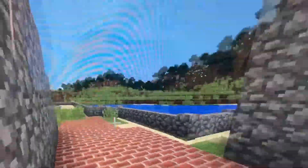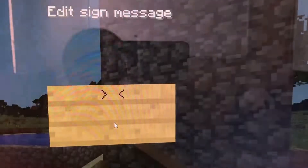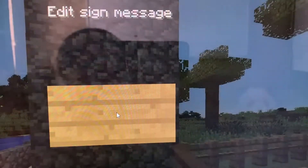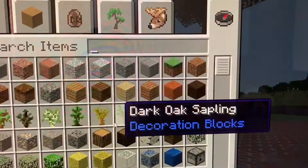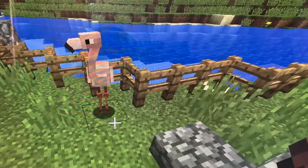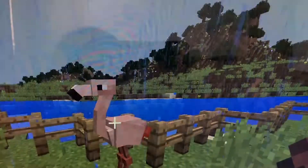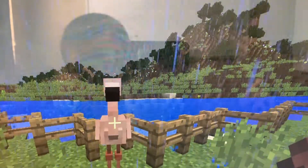This one is a flamingo. Let's do this — Flamingo. It looks pretty good. Look at these beautiful birds, I love these things. Flamingo. We're gonna probably have like ten of these in here.